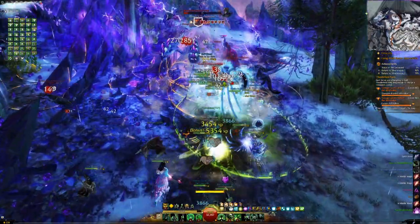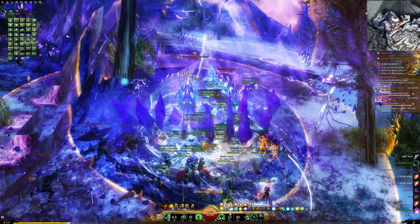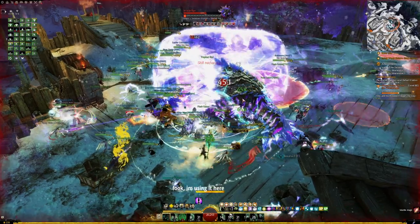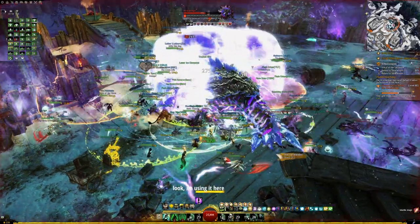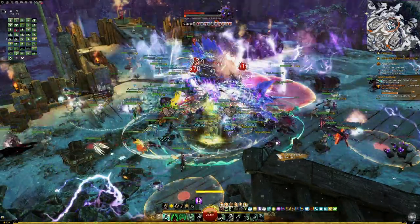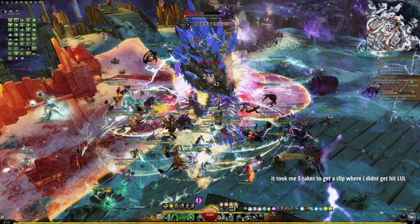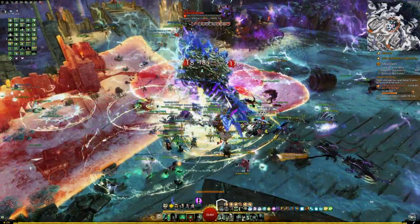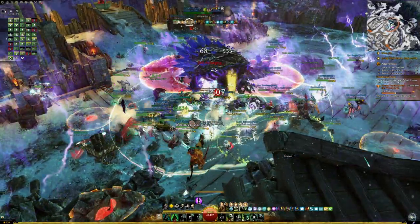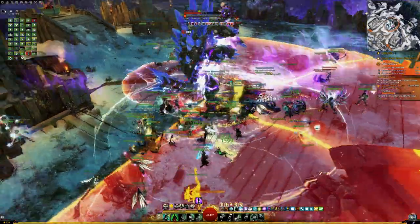One final set of champion enemies will spawn on both sides of both choke points and successfully killing them will trigger the Wrathbringer boss in the center of the courtyard. To effectively deal with Wrathbringer, make sure you've picked up some spears to enable your special action key. Wrathbringer is invulnerable to damage when shielded by crystal and only your special action key attacks will remove the shielding. In addition, the boss will have several large conical and spherical attacks which can be difficult to avoid depending on where you're positioned. Having defensive skills and buffs such as block, invulnerability, stability, protection, and barrier will help you survive these attacks.